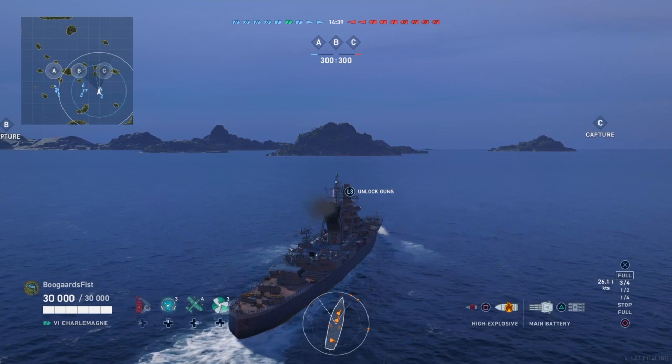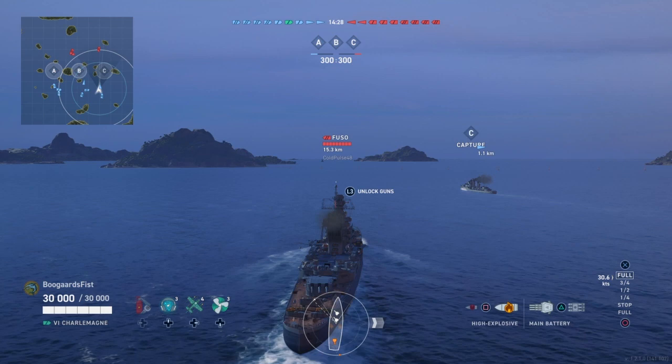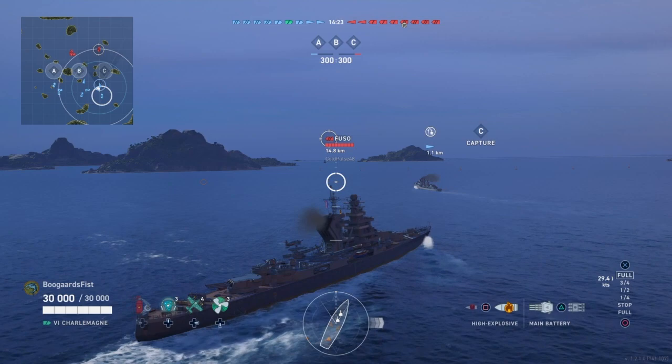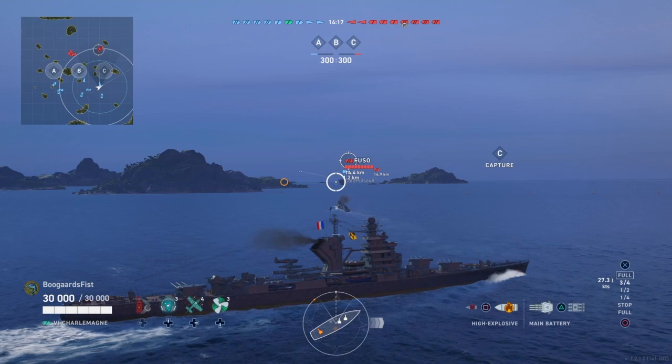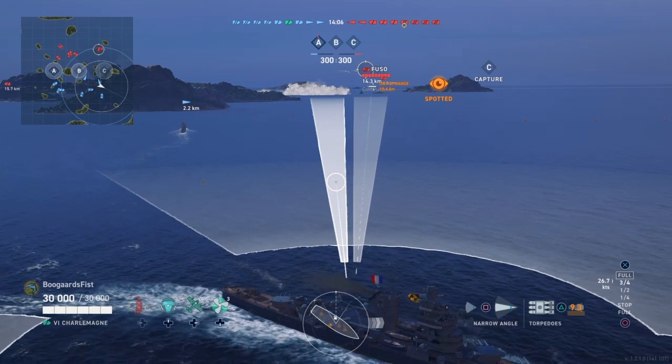The Algérie, which is the tech tree Tier VI French cruiser this will primarily be compared to, runs 4x2 .203s. So you do get an extra gun and an extra turret on the Charlemagne. The armor is listed as 6x140 on the Charlemagne, which is comparable to the Martel and Algérie's 6x110. Without an armor view you really have no idea what that means — probably more heavily armored turrets or something. But both ships do have armor.